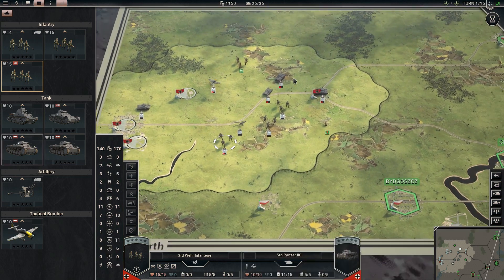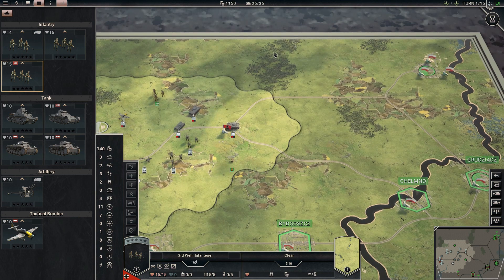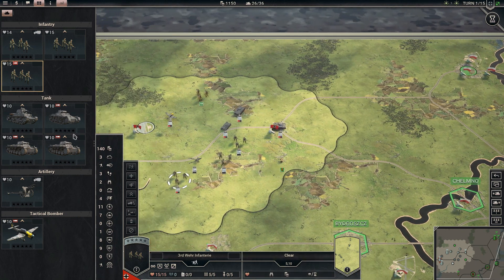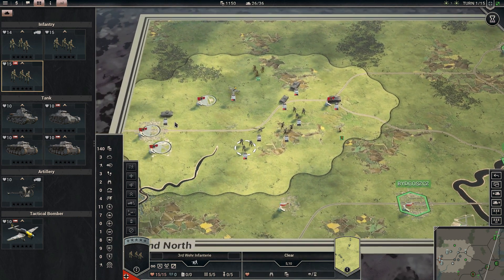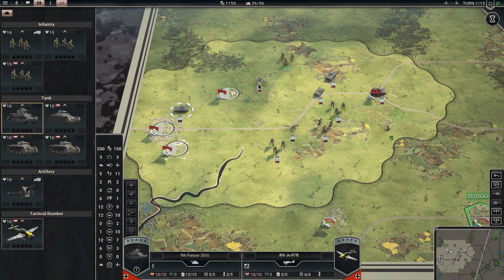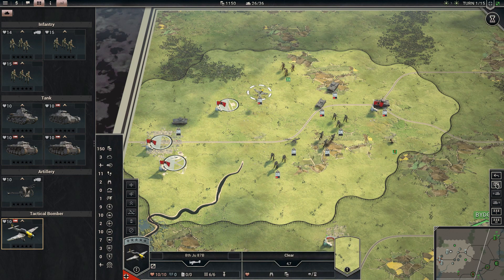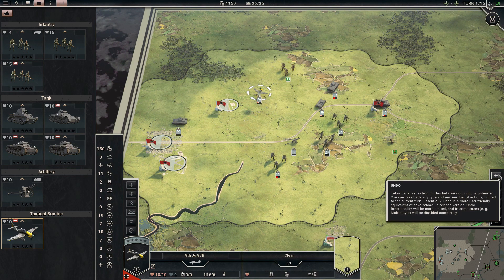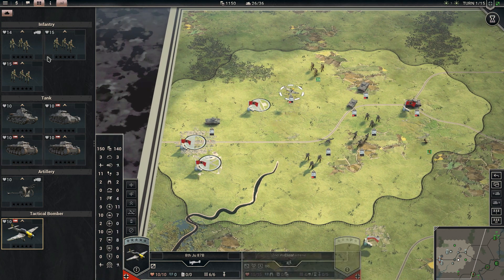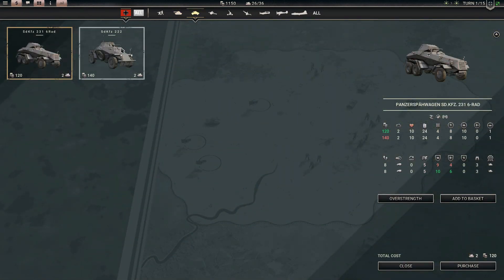We've got to spread out a little because the objectives we need to take are all in the southeast, but we also have to deal with some forces up here before they get into a defensive position. The unit I just purchased can't move yet. I moved my air unit without really thinking — once you move it you can't un-move it. In the beta version undo is unlimited; eventually it won't be. I think I want to buy a recon unit.